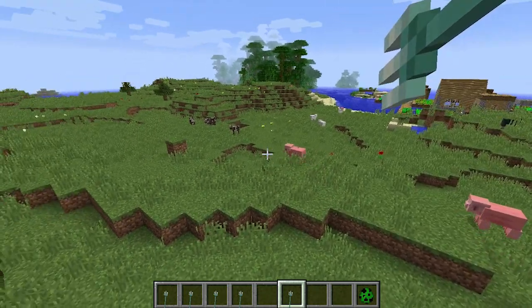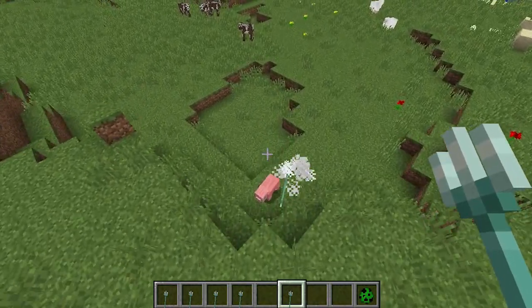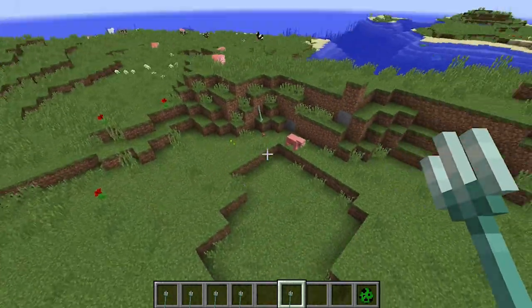Let's see how many base attacks it's going to take to kill this pig. It took two — okay, fantastic, that wasn't too bad. Now one thing you need to know about the trident is that there are actually four enchantments that go along with it.